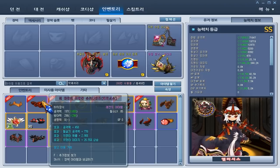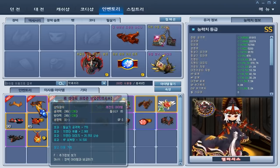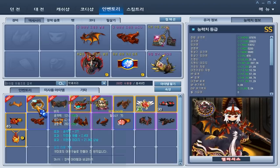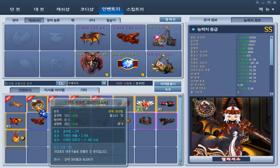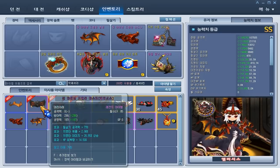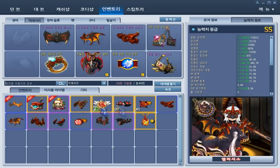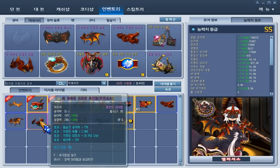The circlets have attack, special attack, crit chance, and crit damage. Another has special attack, crit chance, crit damage, and HP regen. Another has attack, crit chance, and crit damage — this one is from Moonlight Village, an event dungeon. Burka's mask is special attack, crit chance, crit damage, and HP regen. The shield has attack, special attack, crit chance, crit damage, and then special attack, crit chance, crit damage, and defense.